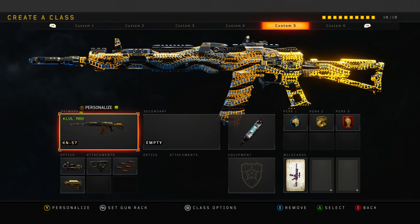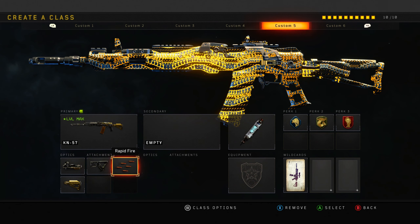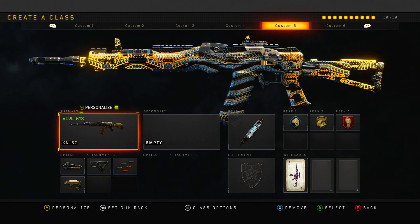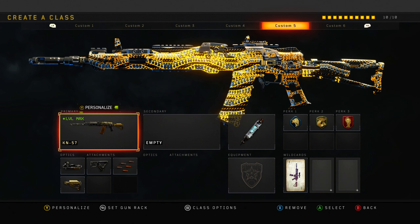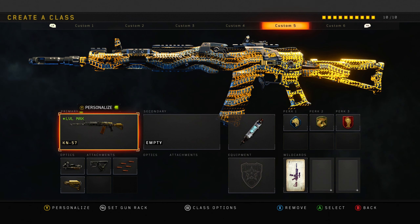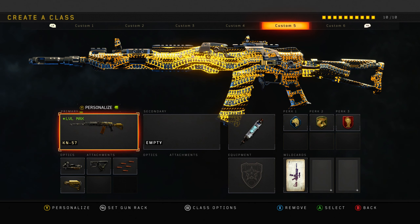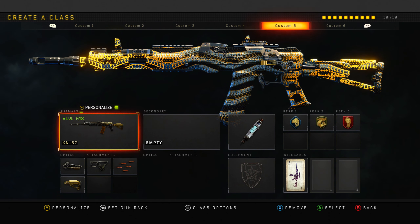The KN57 is a top tier weapon and one of my favourite class setups in the game: Elo, Quick Draw, Rapid Fire, Stock - absolute insane class setup. I use this when I want to get back at someone, if my shots aren't going well with the Maddox. Because the Maddox - you kind of have to be on top of your game to use it; the recoil management isn't as good at range as the KN57. Most people would say this is probably the best gun in Black Ops 4 for pub stomping.